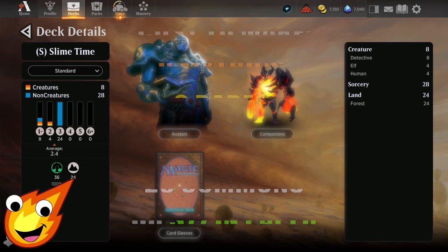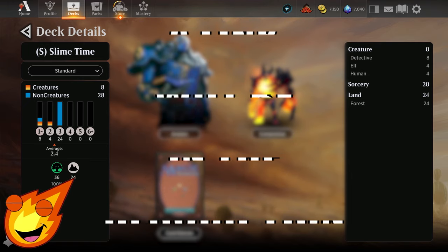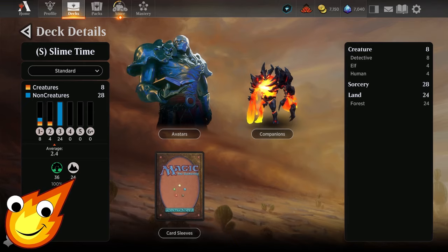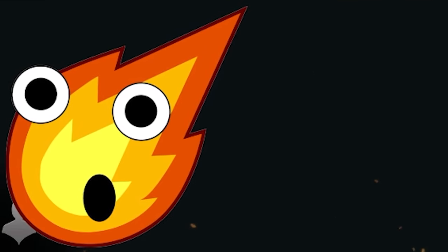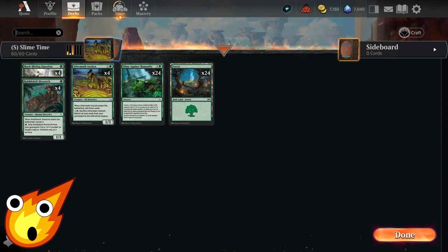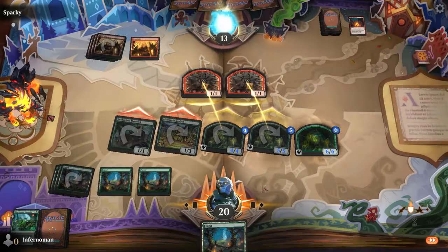We have to talk about the stats of the deck before we dive right into it. Slime time is as simple as can be — we only need mono green, only eight creatures in the deck, and the rest is just 28 sorceries and only 24 lands. So hear me out: this deck — is it a gimmick? Yes. I will gladly show you how this deck works, despite the fact that it looks really janky with a simple-minded game plan.